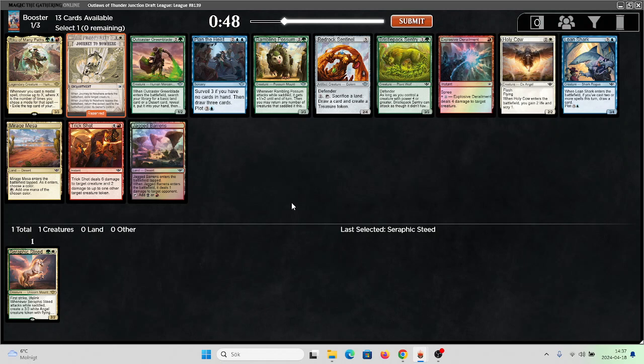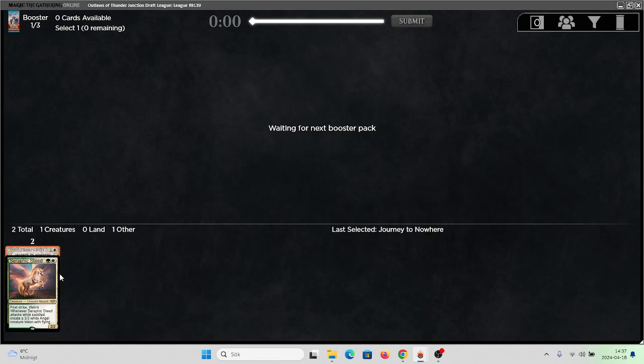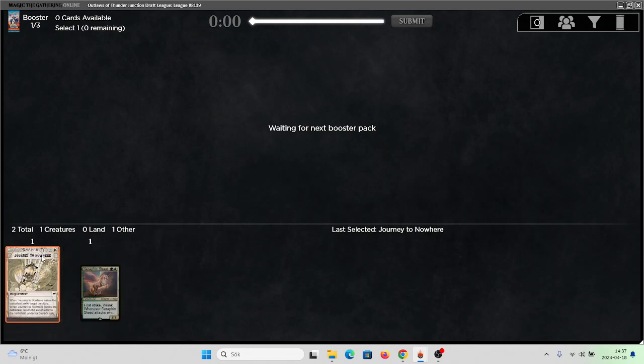You can't take non-creature permanents, but that's usually what I want to get anyway. I think Outcast, Greenblade, Rambling Puzzle are good commons. Holy Cow is also fine, but I don't see why I should not take Journey to Nowhere here.